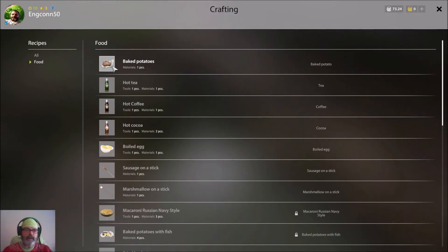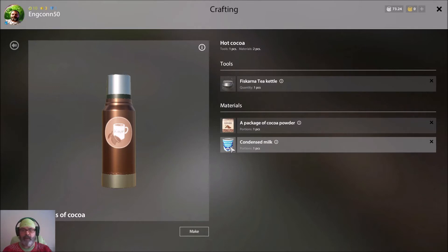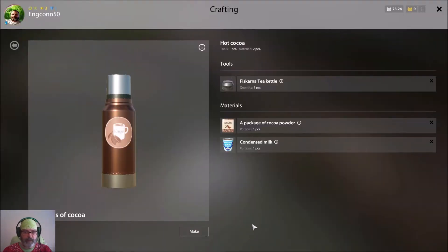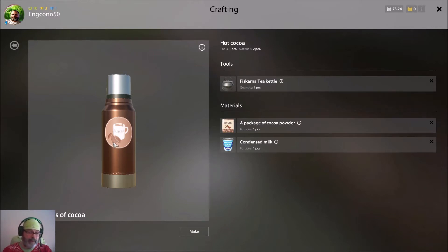Now we can start baking potatoes. First let's look at the cocoa — yeah, we need condensed milk. You can put your mouse over that and it says you've got one piece, but if you click on the picture it says I have three pieces, so I can technically make 18 drinks — three thermoses. The quality is what's going to be interesting. Coffee is more energy, tea is more comfort, but the higher your comfort the more stabilized your energy, so cocoa gives a nice balance of both. It's a really good investment for a new player.